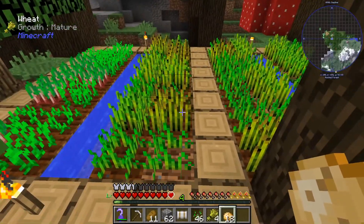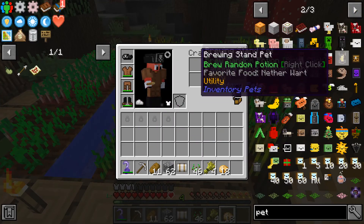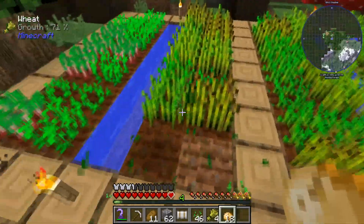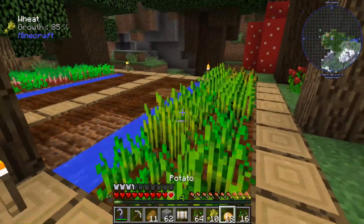If you're wondering why I'm collecting all the seeds, it's because the first thing I usually try to get, if I can find it, is the chicken. This gives you Speed 4 permanently, as long as you have seeds to feed it. So as long as I get some seeds, I'll have Speed 4.